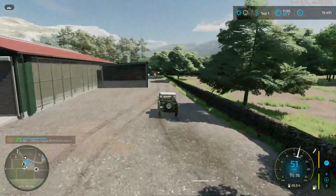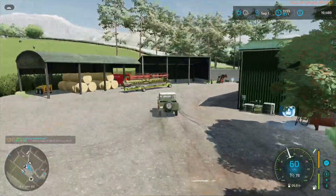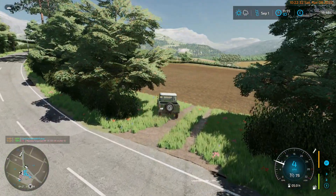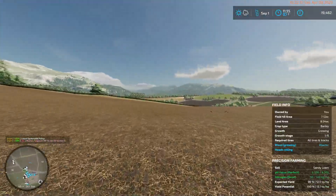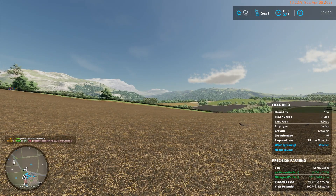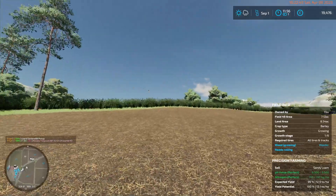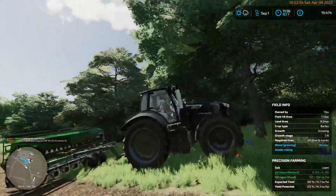So we have the fields directly across the road. This one is now planted - we should keep doing that for a good read. We have weeds, it needs rolling, and it says the nitrogen is perfect. We have kind of thrown a lot of stuff on this field that didn't need to go on this field.